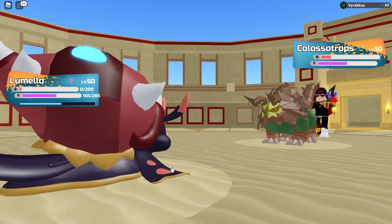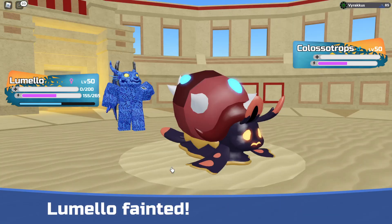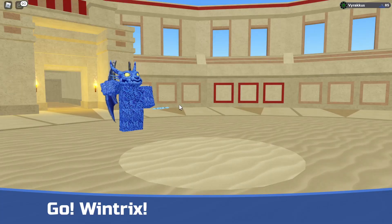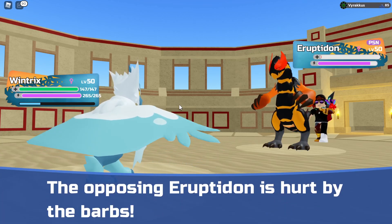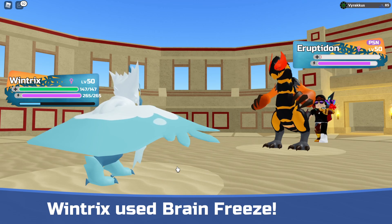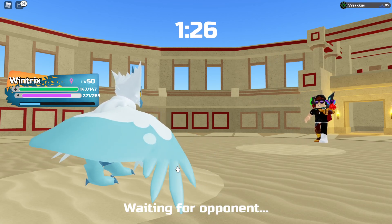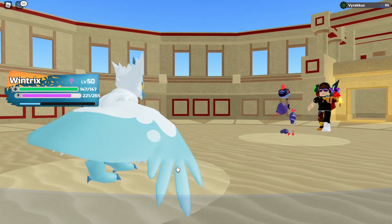There's the Timber Thrash — we're dead to a crit, but so is Colossitrops, so goodbye. I think Wintrix wins, I hope. There's the Erupted On — almost dies to the barbs. I'm just gonna click Brain Freeze. This is a wise Wintrix, and I'm running Nimble 200 on this thing because why not. Do we have to worry about anything? I mean Obsidragon, but it's gonna take a huge chunk of its health.